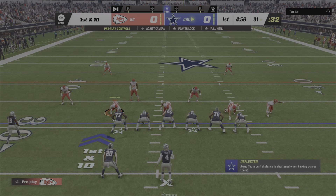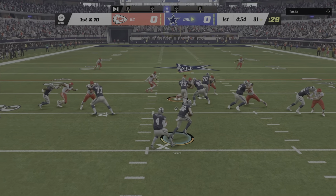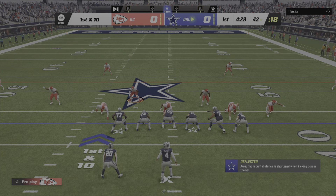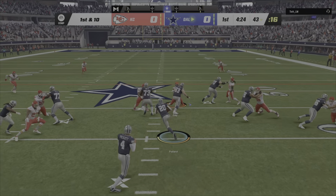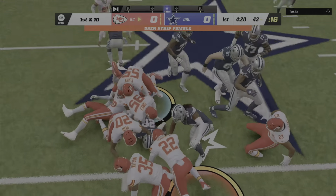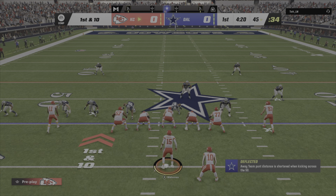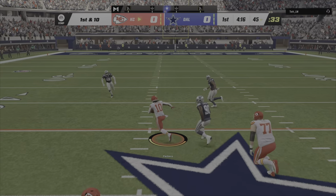Scrimmage, the 31 now on first and ten. They'll run with Pollard to begin the drive. First down and it's Pollard again. And a loose football! It's picked up by the Chiefs. His crew will take over — they were making a few yards along the way, but now that they've coughed it up, they've got to go back to the sidelines and regroup.